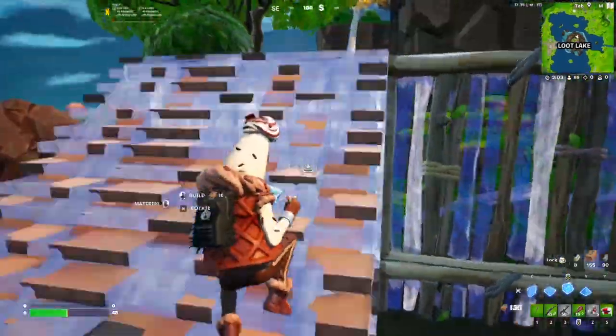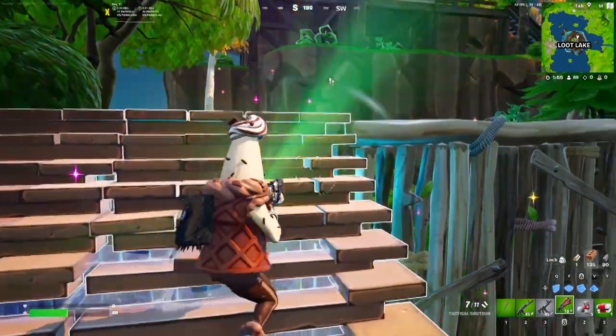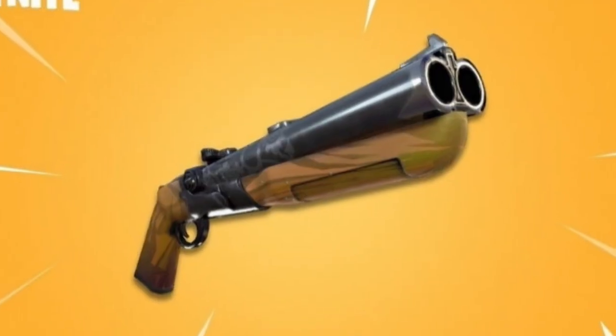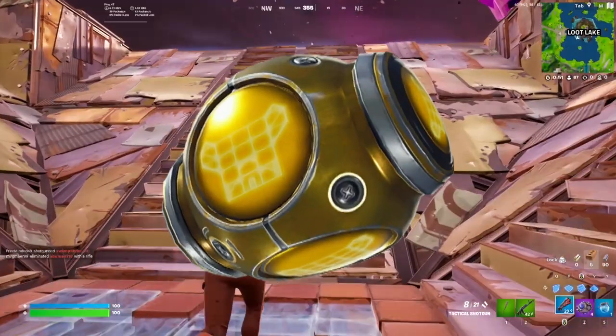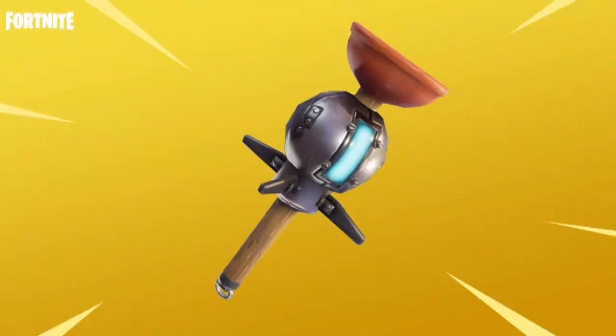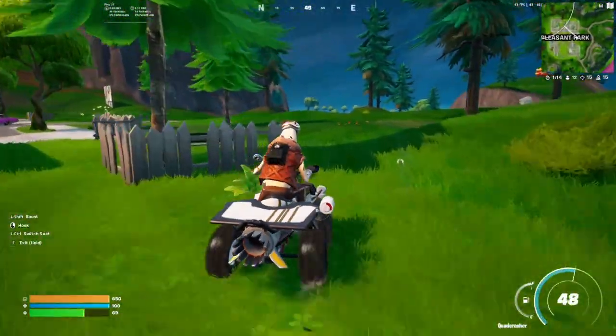With the new season and map comes a new loot pool. Here are the changes to the loot pool in Fortnite OG Season 6. The six shooter, double barrel shotgun, heavy assault rifle, shockwave grenades, port-a-fortresses, dynamite, clingers, chiller traps, turrets, quad crashers, and drift boards have been added.